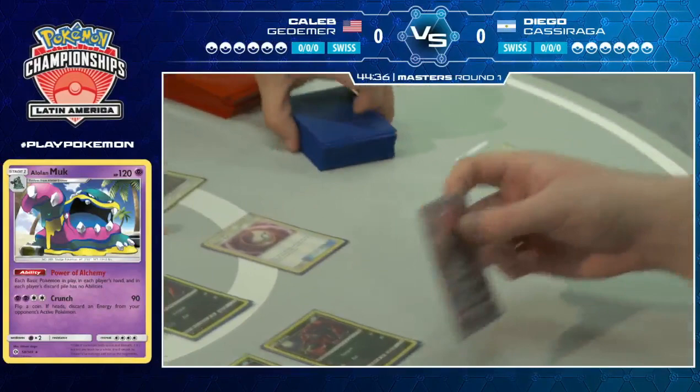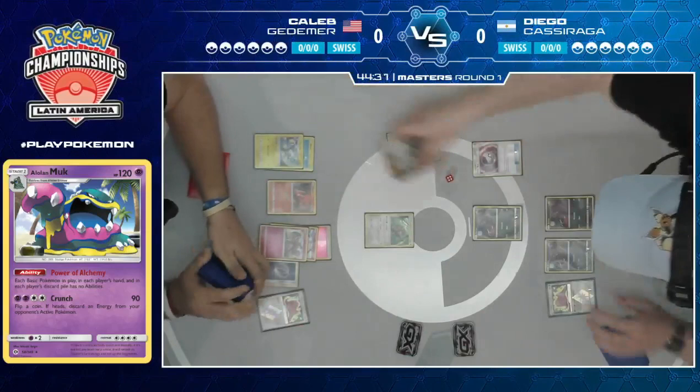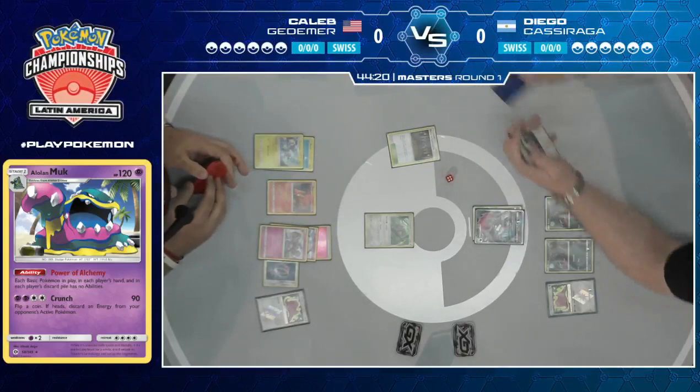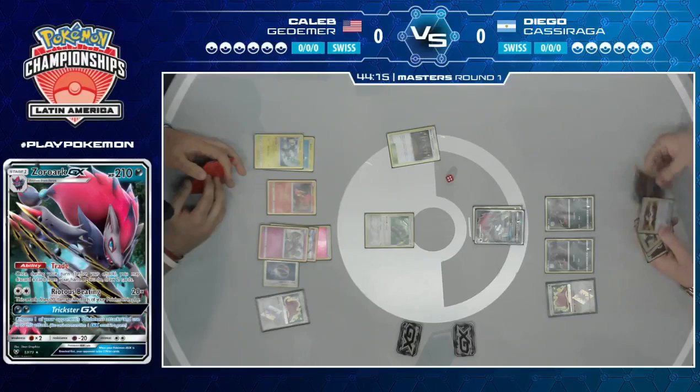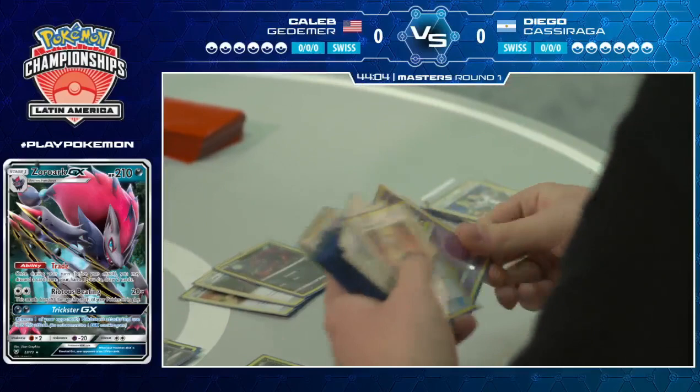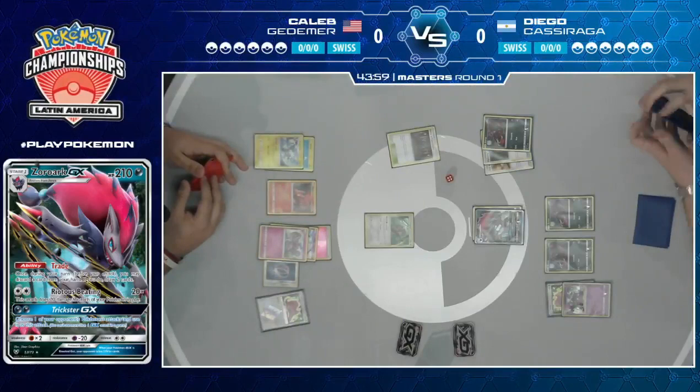Alolan Muk also shuts down the Ditto Prism Star. It's really acting as just a Snubble right now. There goes the evolution to Zoroark — there's a trade. He's got an Ultra Ball, so he'll be able to fetch another Zoroark or potentially the Alolan Muk if he feels that's best. Discarding Plumeria with the Ultra Ball — one of the cards that's pretty good in Zoroark, being able to pick and choose what energy you want to get rid of. He does actually just go for the Muk.